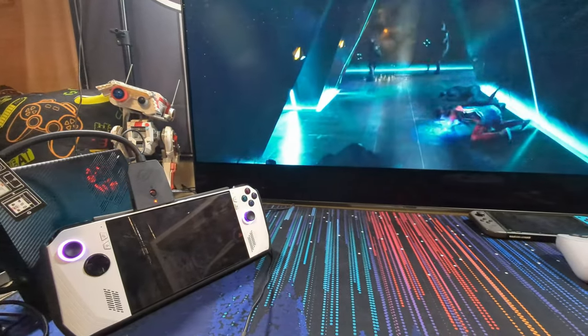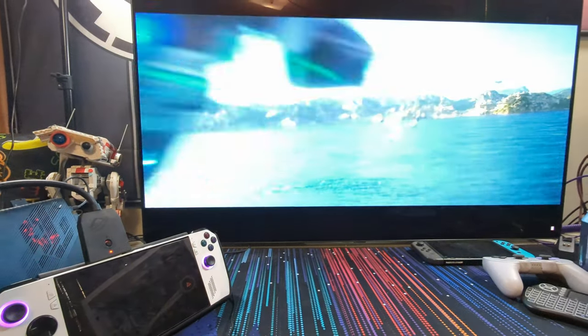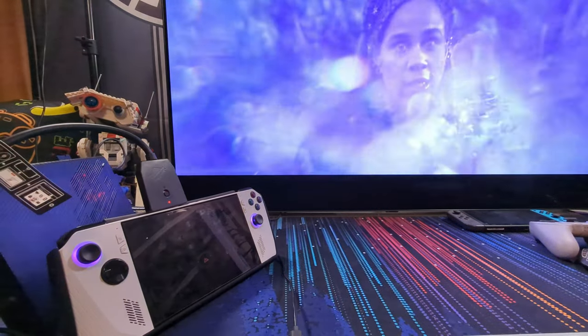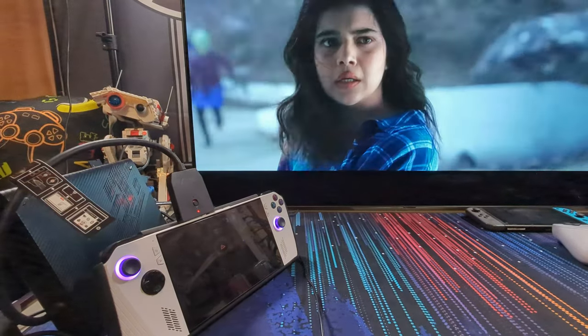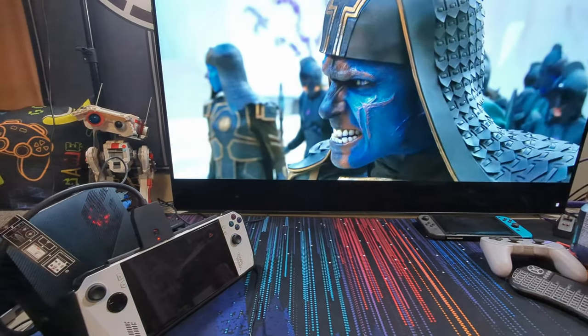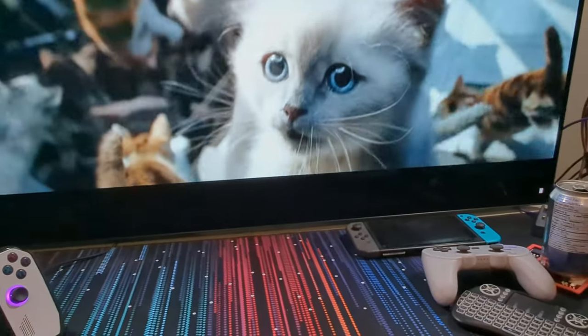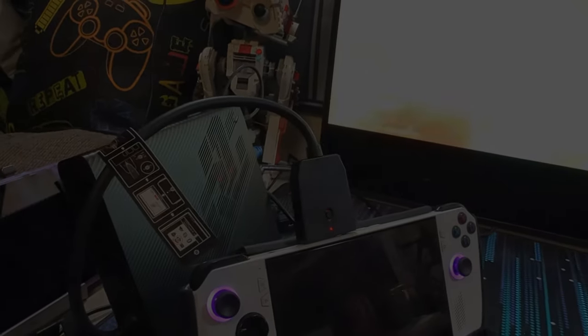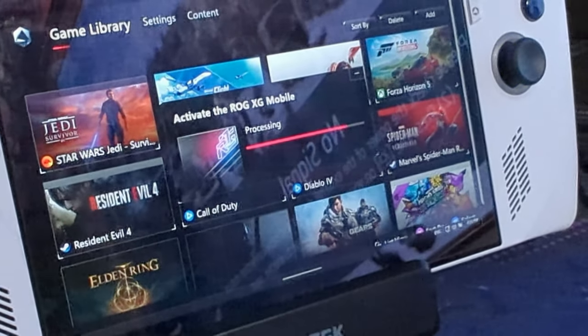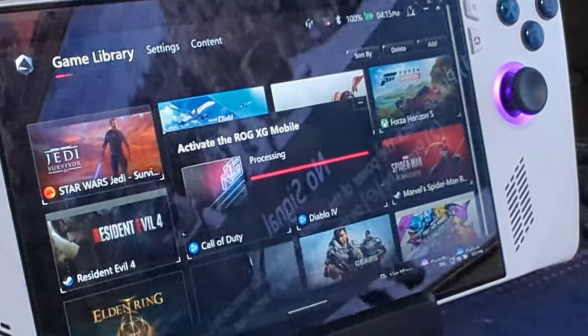Another issue is the GPU button that pops up in Armory Crate when you plug it in will disappear, meaning you cannot disconnect or activate the GPU. If you unplug the XG and power off the device, you'll get a warning from the BIOS saying the mobile GPU is plugged in and recommending you plug it in before proceeding. Bypassing this and not plugging it in will often lead to a successful connection when you log in — however Armory Crate will also often crash itself once connected, meaning you have to do it again.